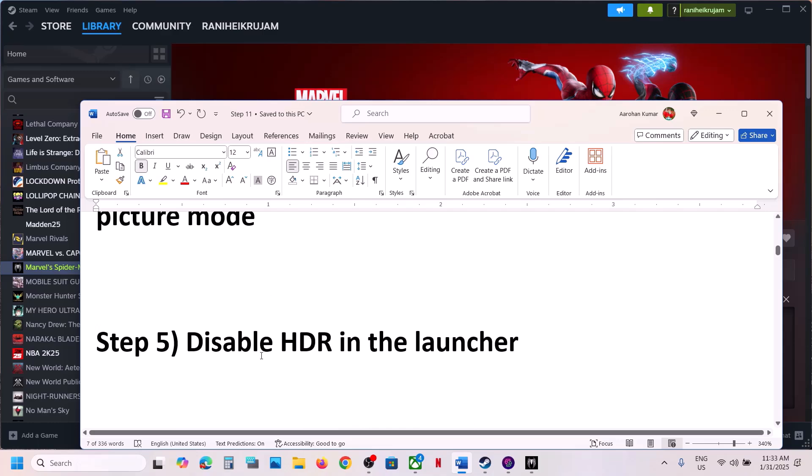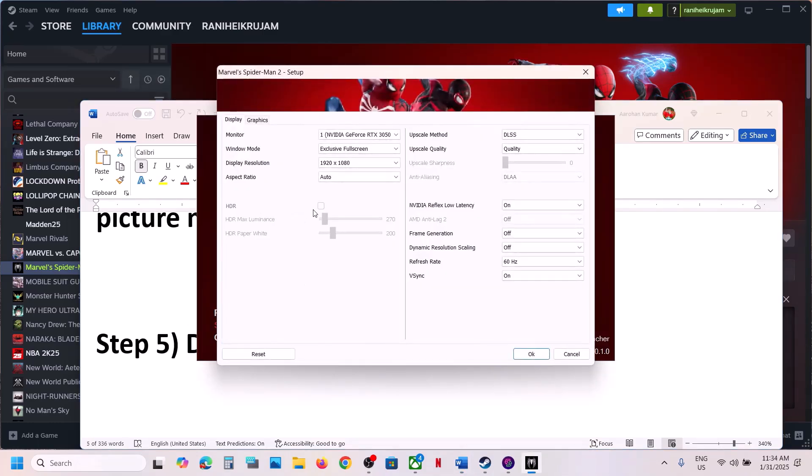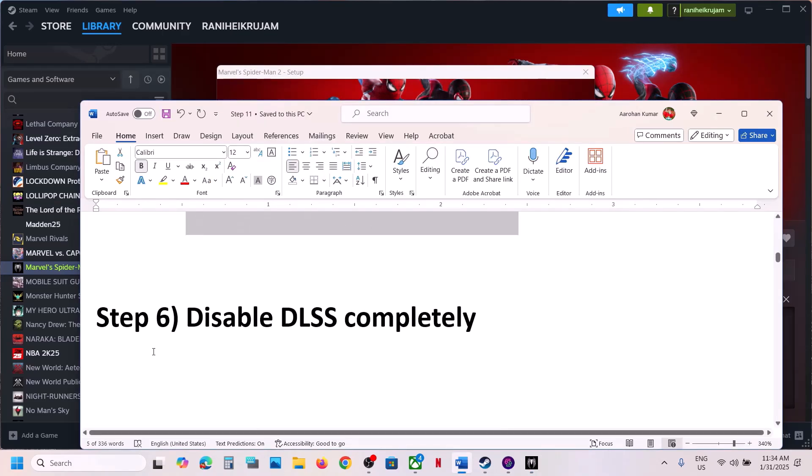The next step is to disable HDR in the launcher. If that does not work, for many users this has also worked — if HDR is on, turn this off and then check.